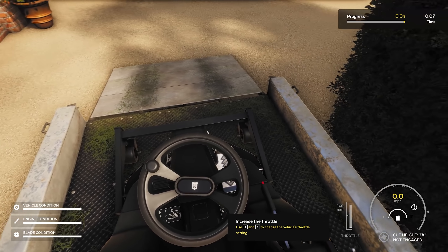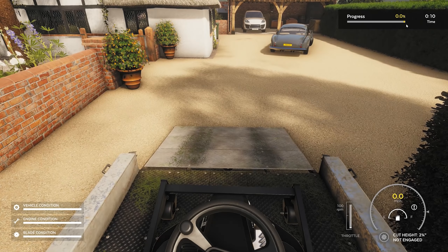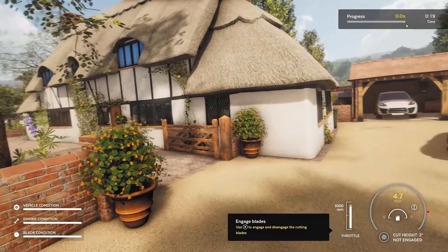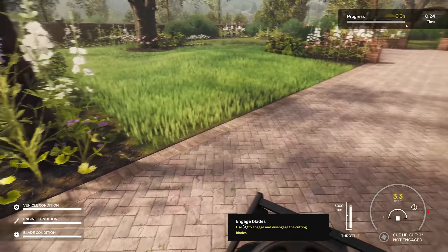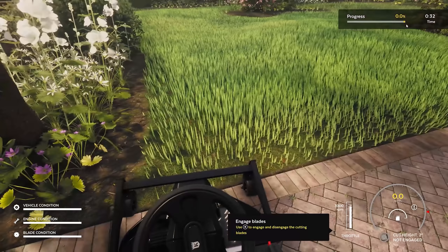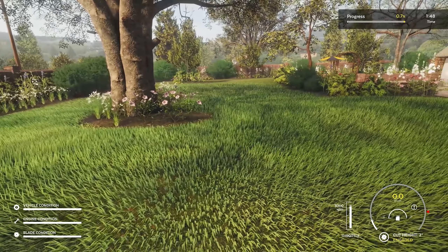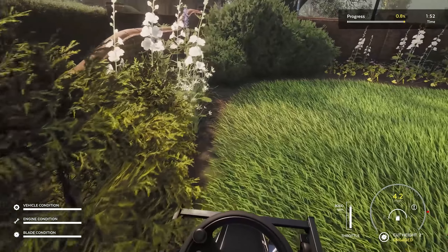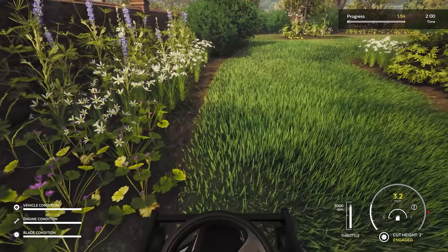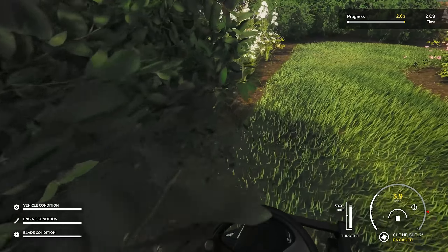Fire up! Alright, so first things first, let's figure out what we need to be cutting. One to two inches basically, so let's adjust that to two inches and get the throttle up. Here we go, ladies and gentlemen. I'm trying to make this as exciting as I possibly can, but not the easiest thing in the world. Alright, so we're on our way. Now we pretty much just have to work our way around the perimeter and then we can start going up and down. So with that said, I think it's time for a montage — I need some action movie soundtrack here to try to make it a little bit more interesting.